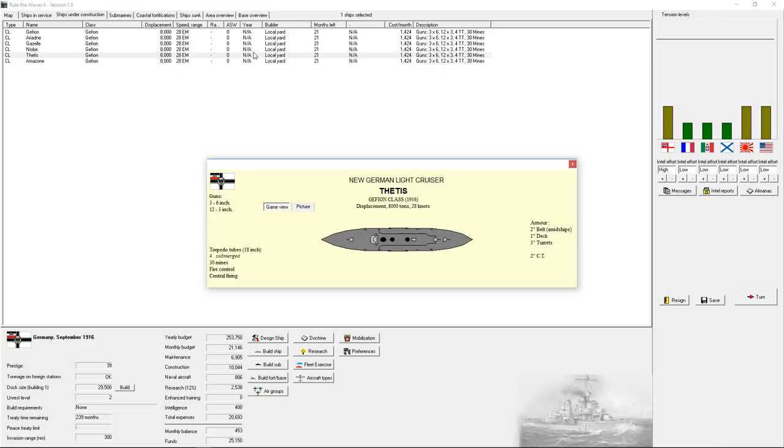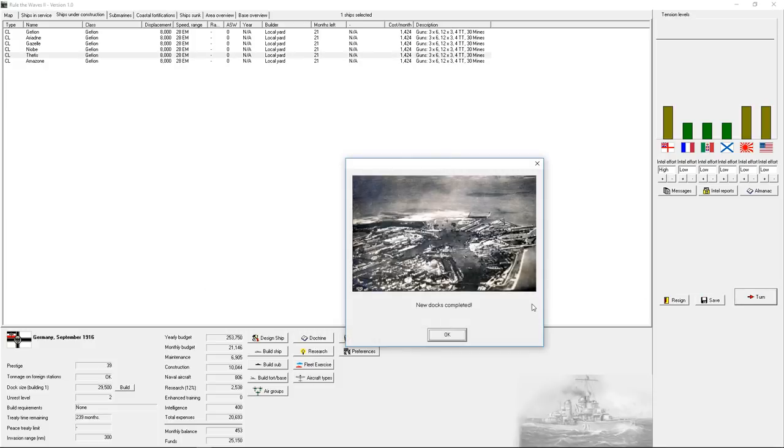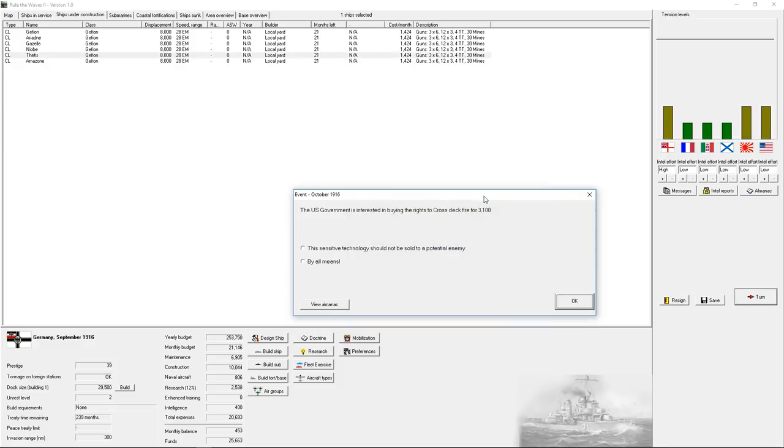These are my new light cruiser designs. They're not perfect — not anywhere near what I want out of a light cruiser — but they're fast. They have mines. We got super firing turrets now, so we don't need to overburden the ship with more turrets to get the angles we want. They're commerce raiders, designed to raid the enemy.